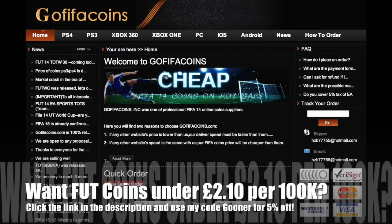If you're looking for Ultimate Team coins under £2.10 per 100k, then go check out gofifacoins.com and use my code GUNA to get yourself 5% off.